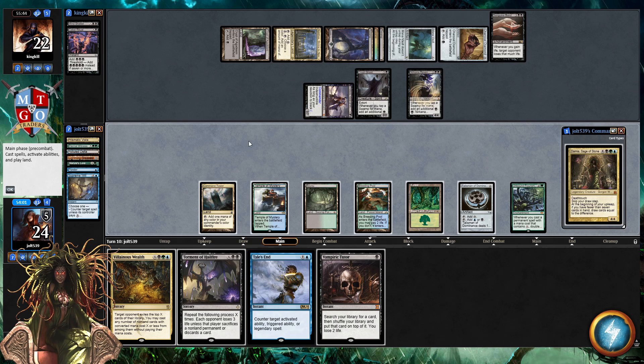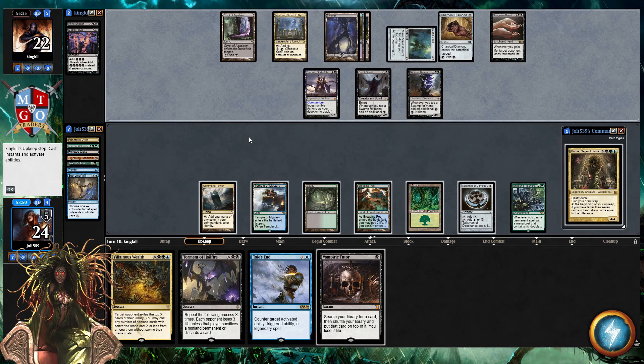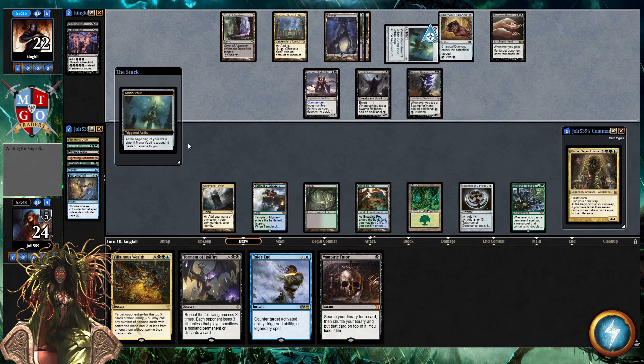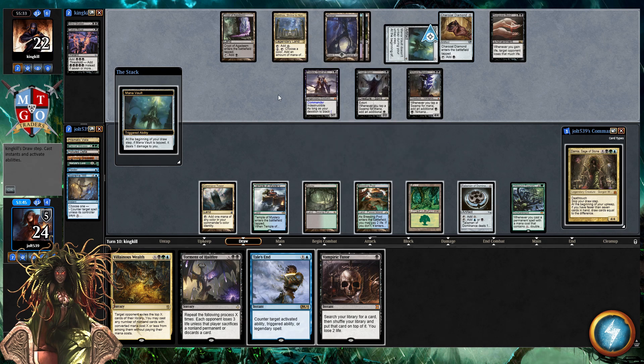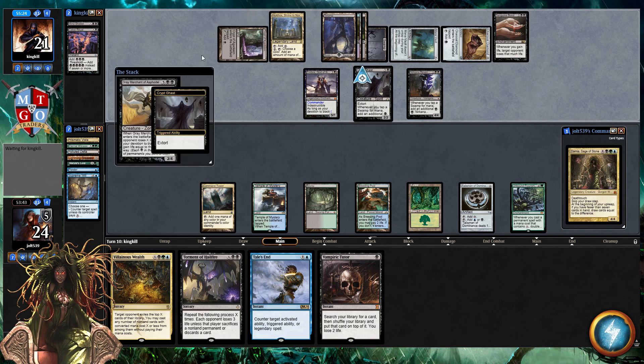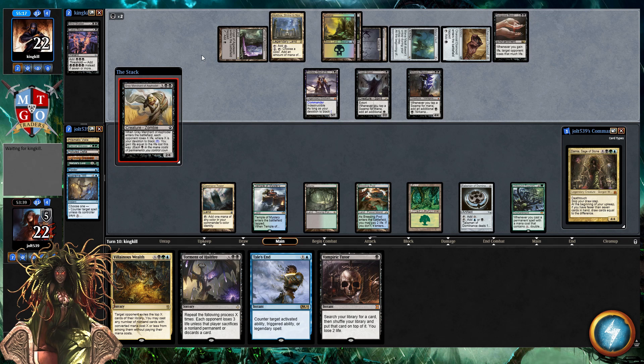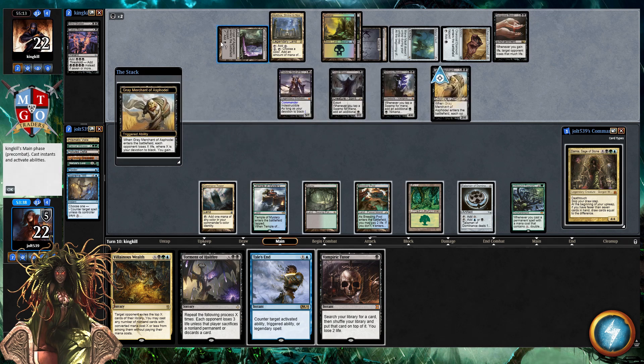We do run into Vampiric Tutor and we'll set up next turn. That's going to be roughly 11 damage — we can still kind of survive off that but it'll be pretty rough. Let's pass the turn; they'll swing for damage and we'll still get to use our Vampiric Tutor. Worst case, if we grab Mana Crypt that allows us to go for a really nice Torment of Hellfire or Villainous Wealth. We can Tails End the Gray Merchant triggered ability — let's do that to prevent them gaining life.